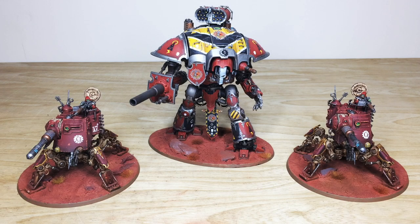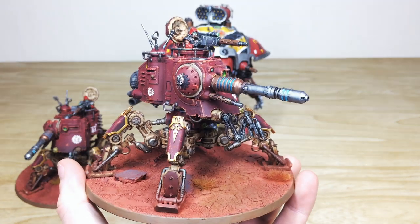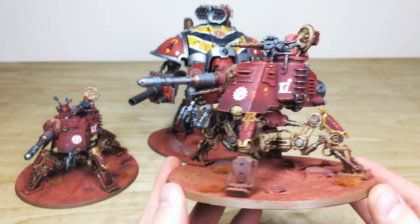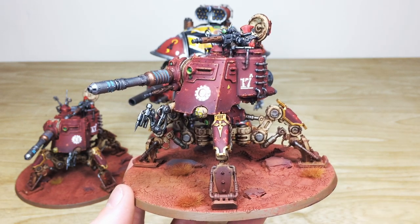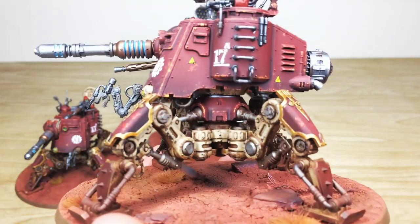Last but by no means least, let's have a look at the big guns of this Mechanicus army — an Onager Dunecrawler and a Knight. The Knight is a great centerpiece model for any 40k army. Pulling forward the Onager first — a really cool gritty feel to this army in terms of the highlighting on the models, with all the metalwork and brass work very pitted and chipped. You can see that subtle dark portion towards the bottom of the armor panels, brighter at the top, showing natural ambient lighting. Lovely Mars basing scheme as well, with dust integrated onto the feet.